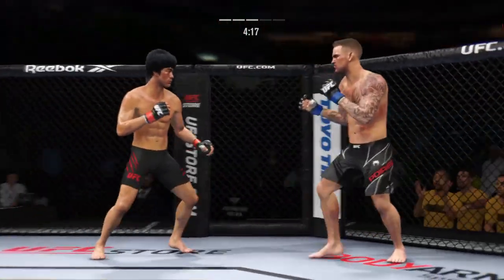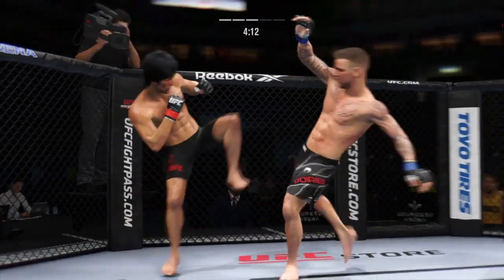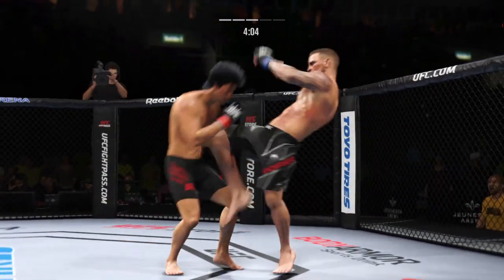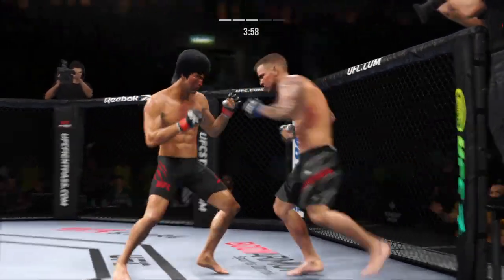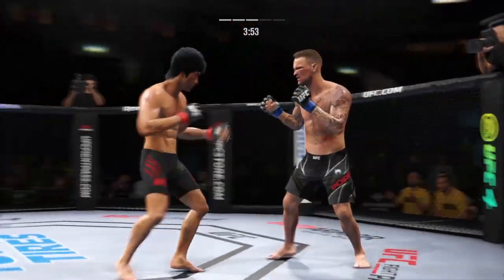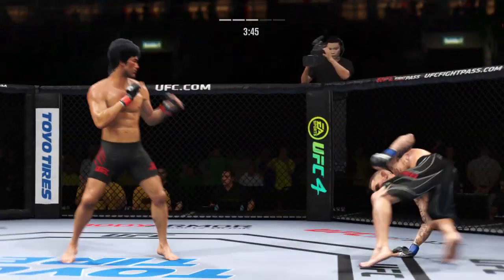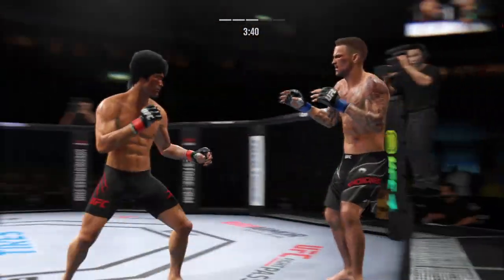He's very tricky when he throws that body kick. Corriere does a better job when he's the one going forward. Nice check on the leg kick right there. What a fantastic strike to throw at the exact right moment — he deserves this moment. Will he finish this fight? Keep the pressure on him and it's landing.